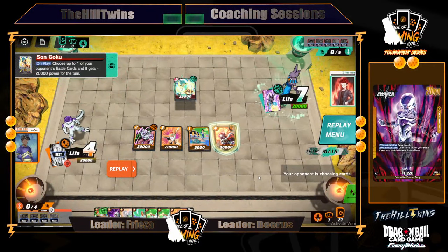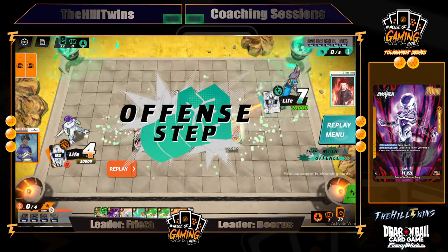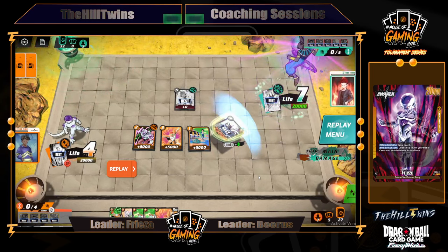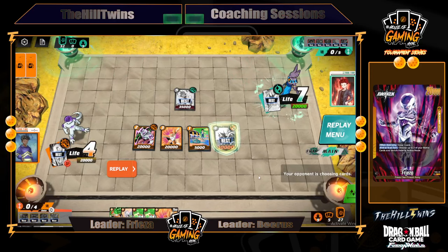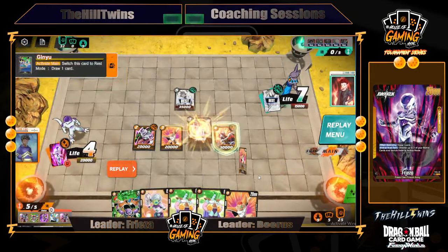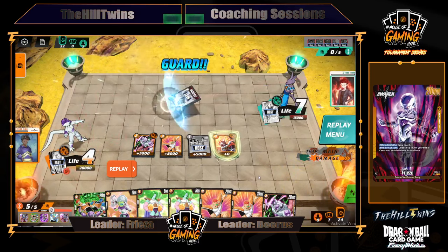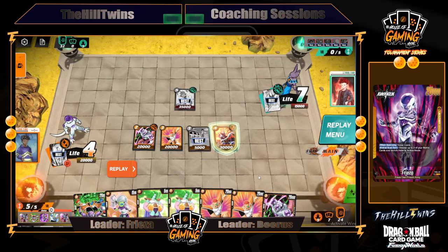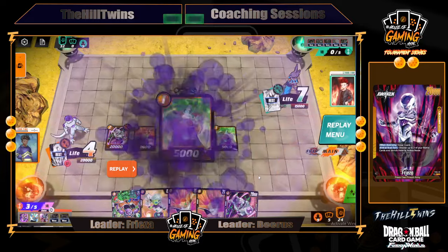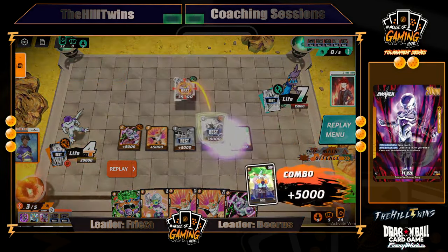He drops a five-drop Son Goku, which is actually really good. He nags the Cooler in the attempt to kill it. One of his misplays here is that he swings with the leader instead of the battle card first. I block, rest the 35k, and guard out of his leader attacks. Now he has no cards in hand — I get to draw a card, swing there, draw another card. I summon these one-drop Zarbons to search, but I actually whiff on both of them, which was crazy. It's very rare that you miss off those Zarbons.